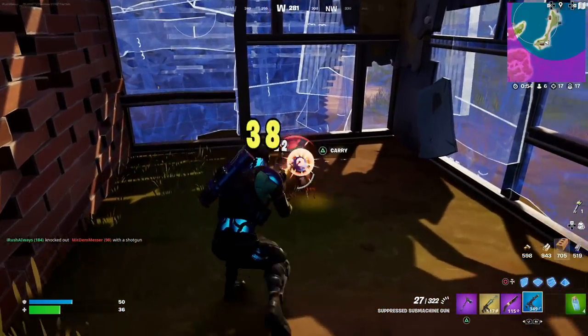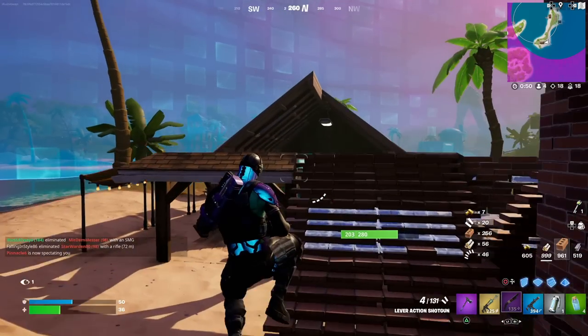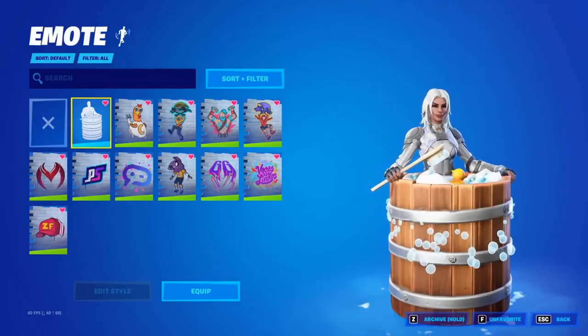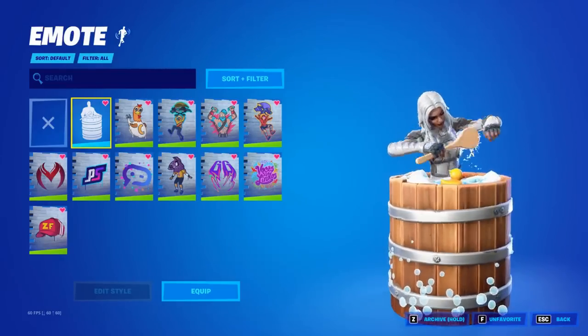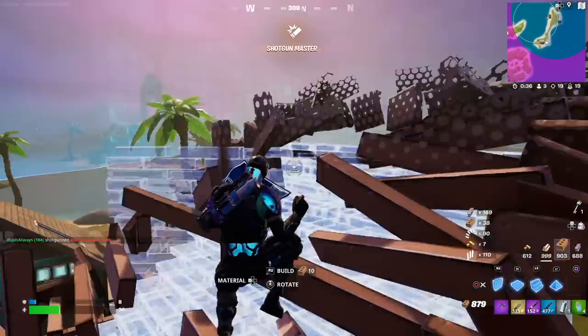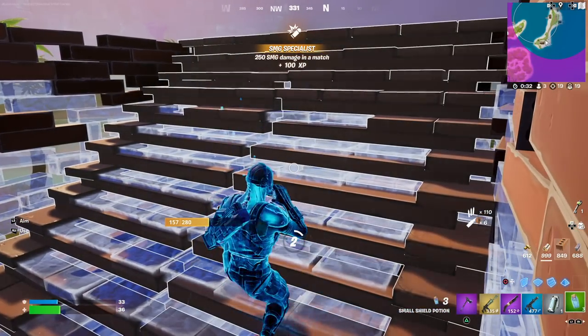It looks like we may have actually gotten our very first look at one of the upcoming Fortnitemares rewards that we'll be able to unlock once that update goes live. It's going to be the brand new 'It's a Wash' emote, which you can see on screen and definitely looks pretty cool. We don't know what the upcoming challenges will be or exactly how we'll be able to unlock it, but I'll make sure to keep you guys updated on any more information about brand new free skins and more here in Fortnite Season 4.